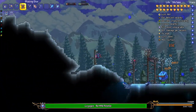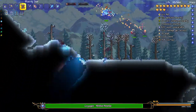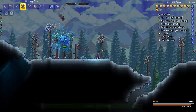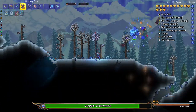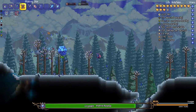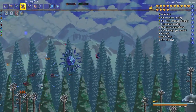It looks like this guy doesn't have that much HP. Doesn't seem like this is gonna be too difficult of a fight. These little spikes do actually do a lot of damage though. Actually gonna heal up, this might actually be more difficult than I thought. There's a lot of little spikes to dodge. This isn't going too well.